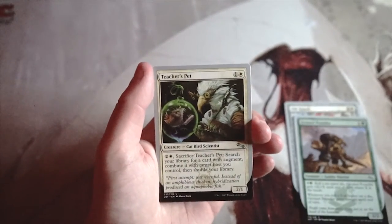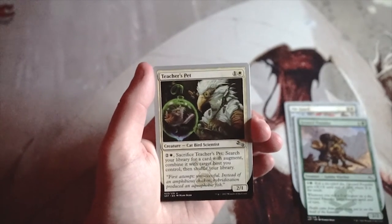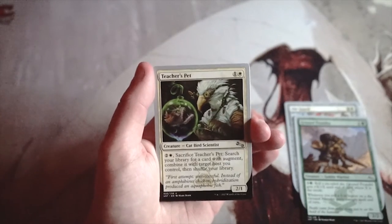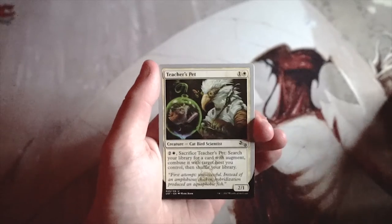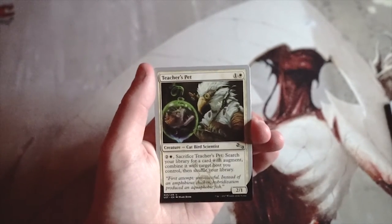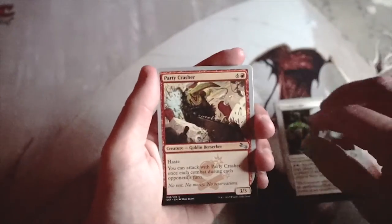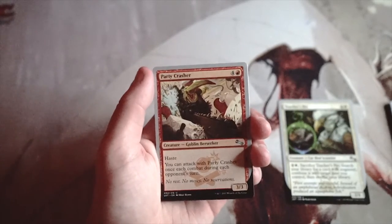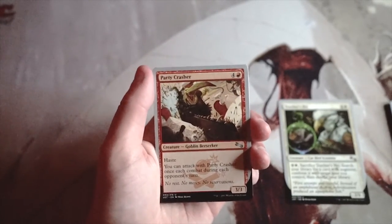Teacher's Pet is a 2/1 for one white. Pay two and a white, sacrifice Teacher's Pet — search your library for a card with augment, combine it with target host you control, then shuffle your library. I really like this card as a great enabler for the host-augment deck. You can literally search out whatever you want and assemble really great combos. Unstable is really just about having fun, and Teacher's Pet is definitely the fun choice.